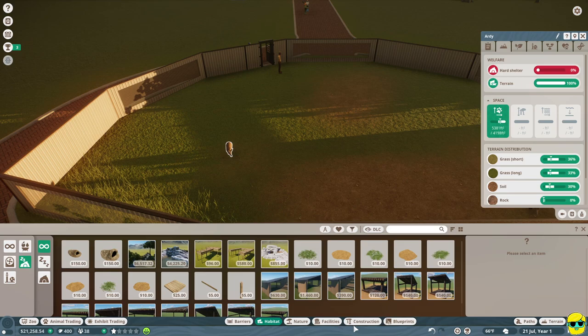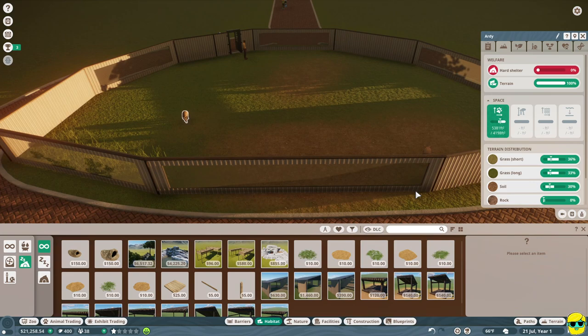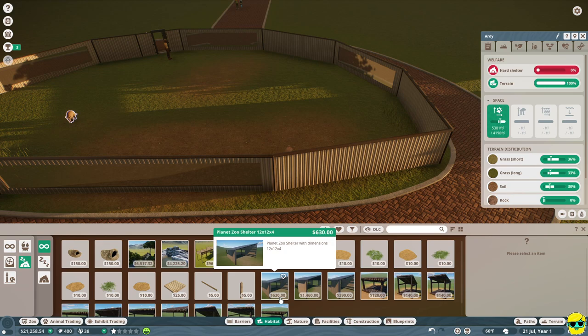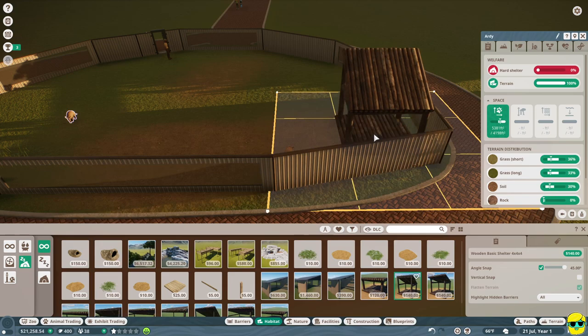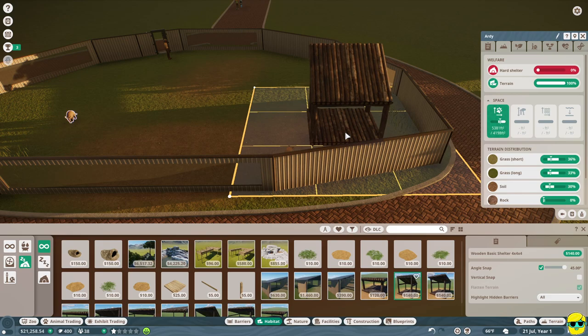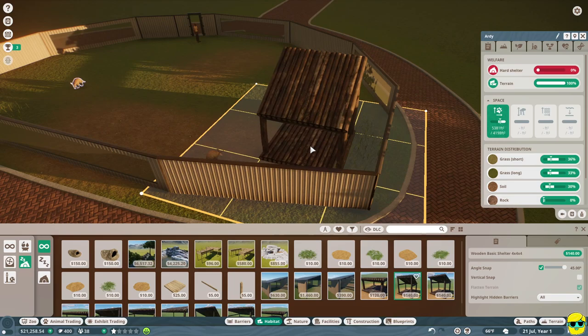Let's find a hard shelter that is the appropriate size for this animal - it needs to be big enough that all of the aardvarks can fit in here comfortably. They're not enormous. This one is a wood basic shelter with a wood finish. I'm going to put it over here in the corner so that they can sleep here and get out of people's eyesight a little bit, potentially.